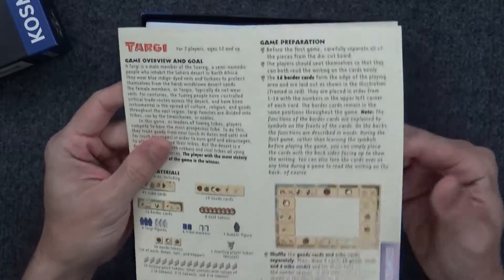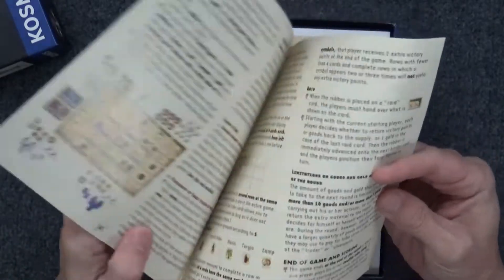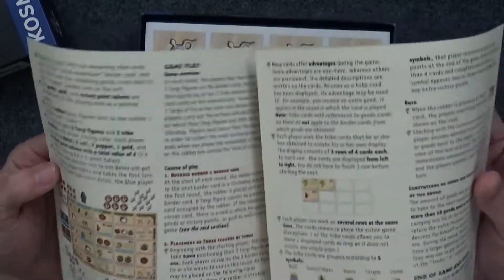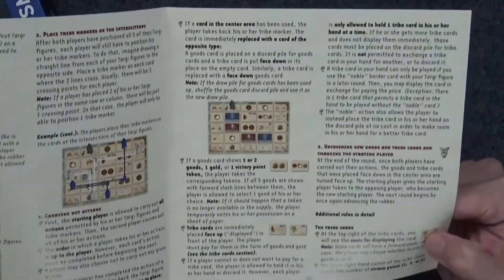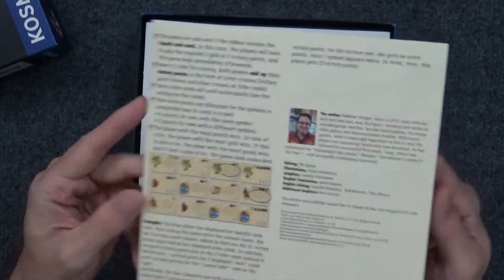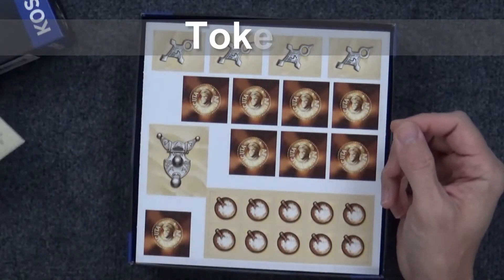First off are the rules. This comes in a fold-out rules sheet — very functional. I do prefer rule books over rule sheets, but the rules here are very clear and concise. This is a very easy game to teach, so it really did not need a lot. Very functional.